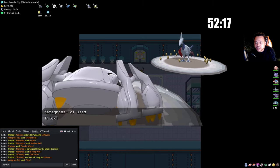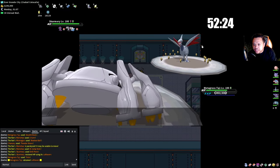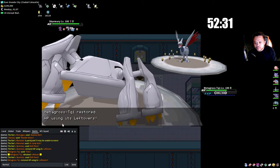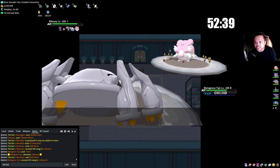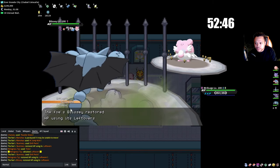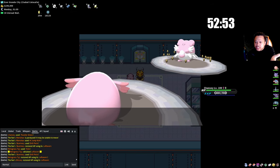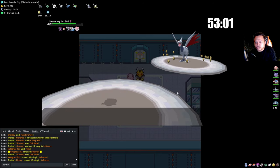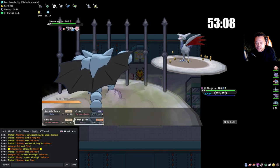In the NPC's mind, Skarmory is a counter to Gliscor with Ice Beam. We scout by going into Chansey and teleporting around — the NPCs are decent at switching. Now we're going to force the Gliscor situation because he's probably going to use Drill Peck again which Gliscor will heal off with Poison Heal. He uses Toxic — he's probably going to switch out but Stealth Rock is still there.